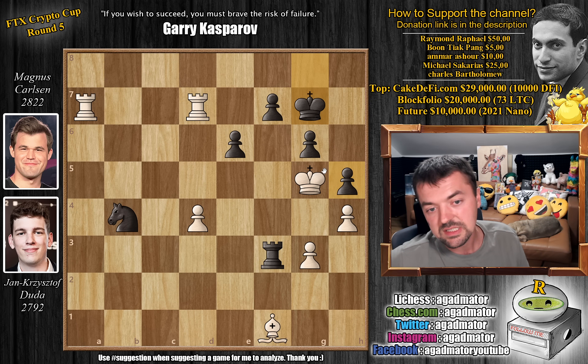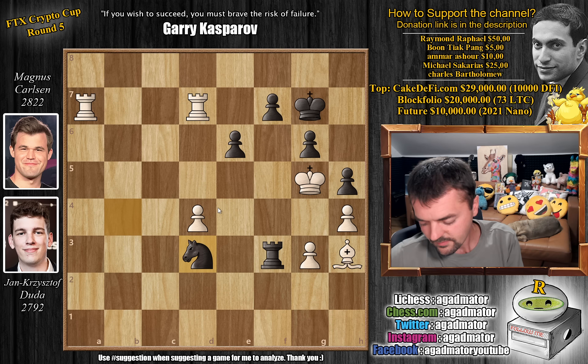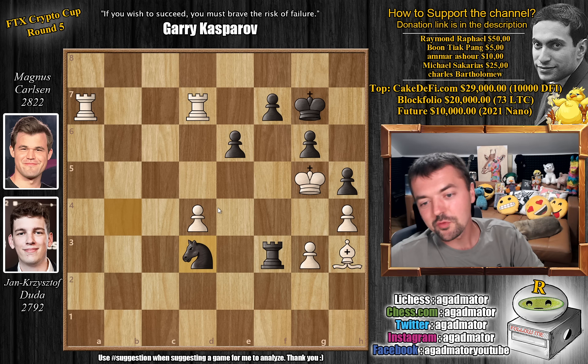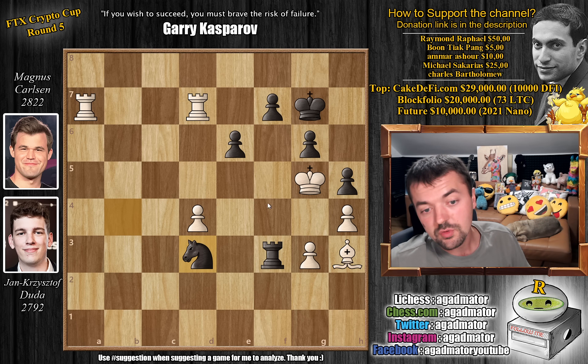Now Duda is in a lot of trouble because Magnus is threatening rook to f5 checkmate. There is only one move that stops this, and luckily for Duda it's not a difficult one to spot: bishop to h3. And now Magnus played knight to d3. You can see what Magnus is attempting to do — he wants to play knight to f2, which comes with a tempo on the bishop, and then deliver knight to e4 checkmate. So can Duda stop this? It's not an easy position to solve. Feel free to pause and try to find the only winning solution for Duda. And for those who just want to enjoy the show, it is pawn to g4.